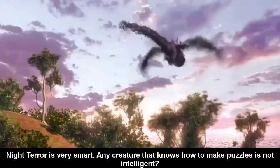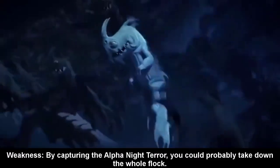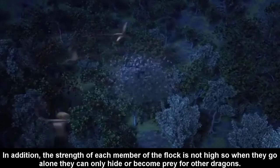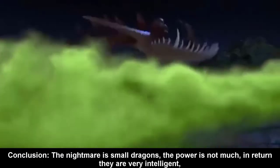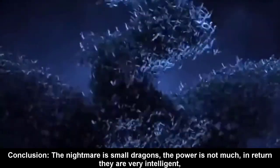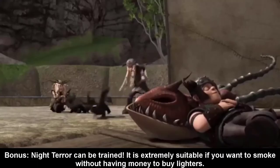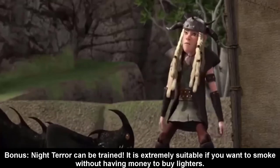Night Terrors are very smart — any creature that knows how to solve puzzles is intelligent. Weakness: by capturing the Alpha Night Terror, you could take down the whole flock. In addition, the strength of each individual member is not high, so alone they can only hide or become prey for other dragons. Conclusion: Night Terrors are small dragons with little power, but in return they are very intelligent and use the fear of other dragons to fight and protect their territory. Bonus: Night Terrors can be trained and are extremely suitable if you want fire without buying a lighter. Fire Terrors live inside volcanoes and are very protective of Eruptodon eggs, doing anything to ensure they hatch.